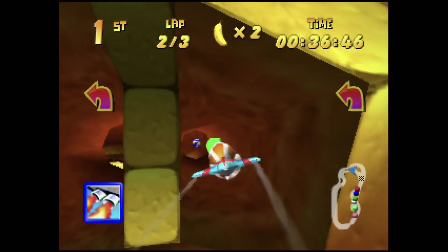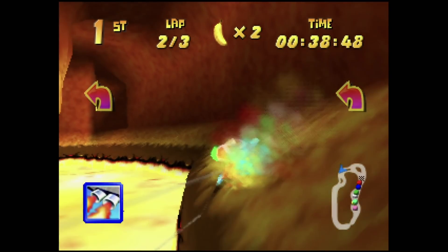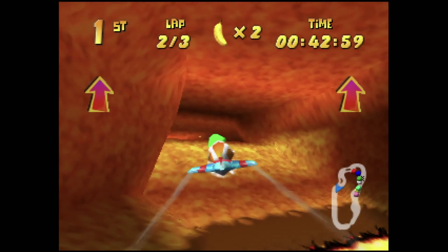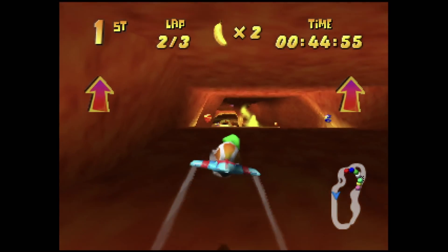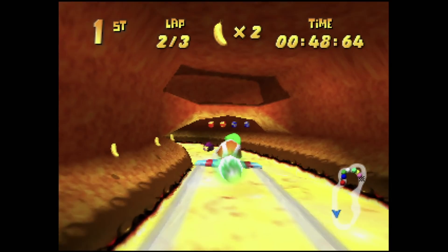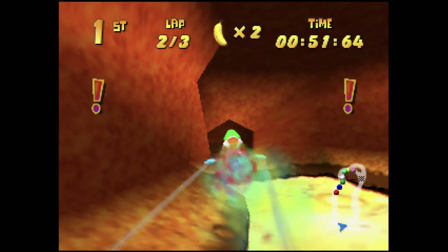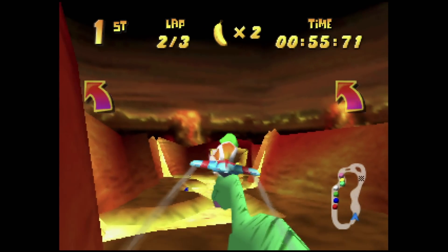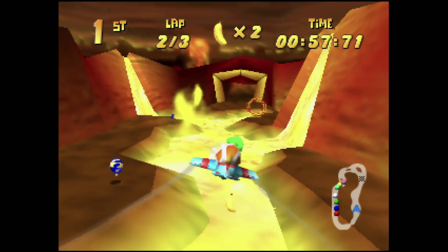Hot Top Volcanoes should be a plunge into the belly of a dangerous volcano, but aside from some of the narrower caverns at the start of the course there really isn't much to worry about. Although there's a choice of paths through the course, there's only one which realistically should be used. The final stretch with a double boost ring helped speed up what is otherwise a slow crawl through a course which needed more fire.